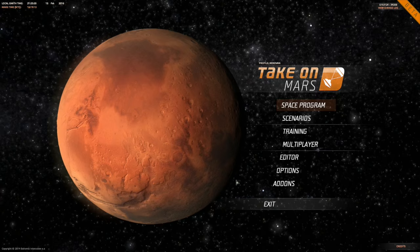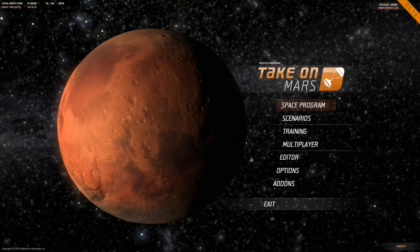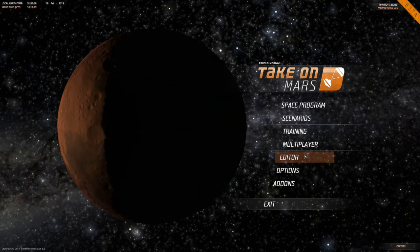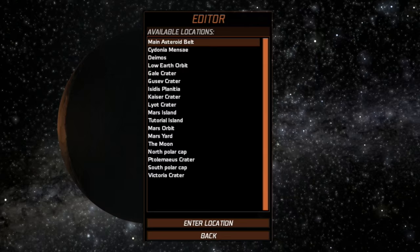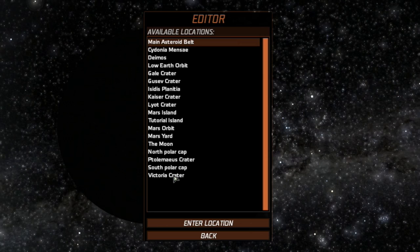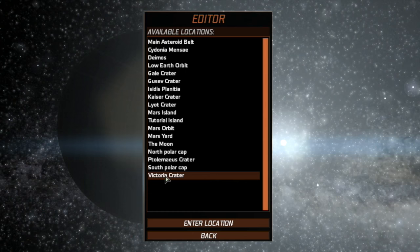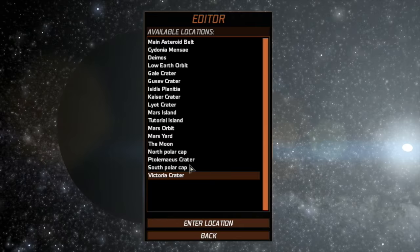Good morning Martians. Today I wanted to introduce you again to the editor if you want a fresh start and a free roam map to play on. I'm going to show you the basic way to set that up. Instead of going to space program scenarios, just click on the editor and pick the map you want. You can open them all and look around. I tend to like Gusev and Victoria Crater — popular areas with somewhat flat places to build. We'll go with Victoria Crater right now.